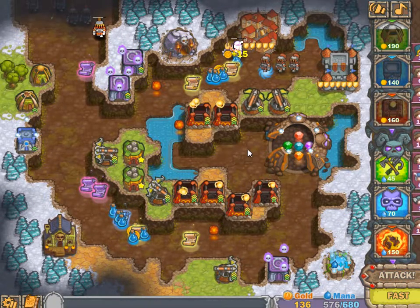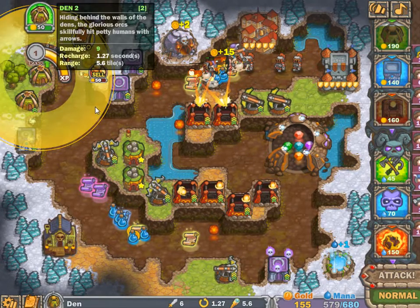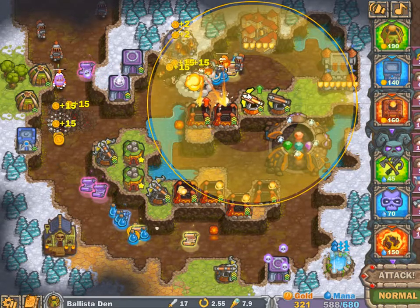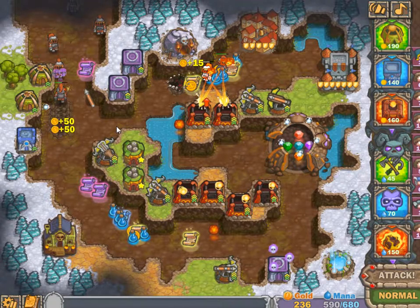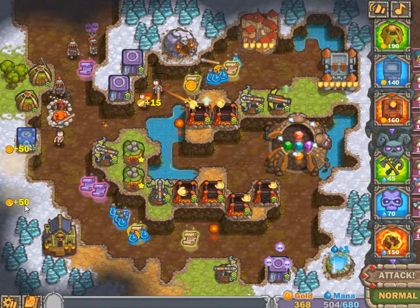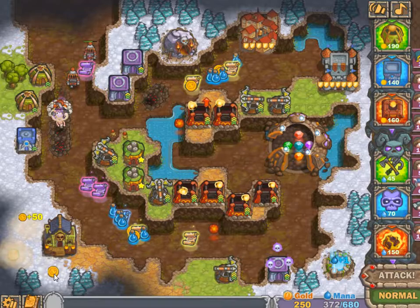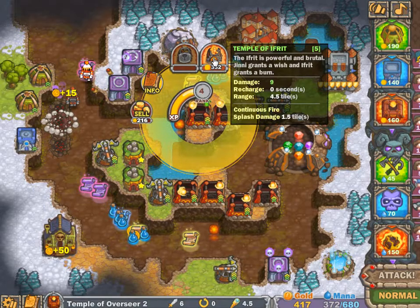I don't think the enemies have a chance here. You see the right side — the area damages are just hammering those things. Upgraded the ballista, gonna clear some wood for money, upgrade the other ballista, and a little bit more money to upgrade this one into an Eiffred Tower.